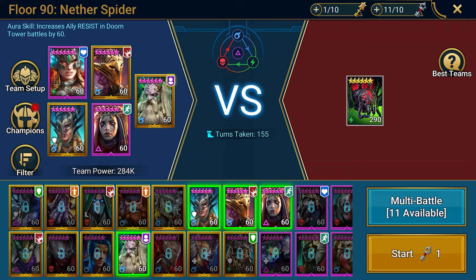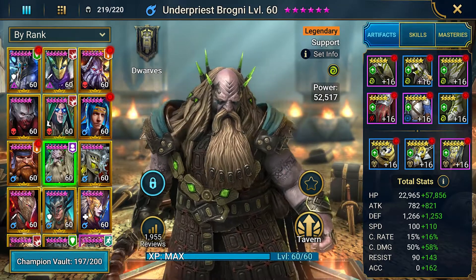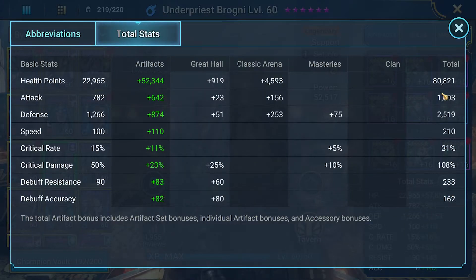Let's take a look at the champions. First, we've got Underpriest Brogni, one of my favorite champions. He's back in the lineup with a stun set on him. Tons of health, a good decent amount of defense, decent amount of speed, and a good amount of resistance — that could be higher, I have to say.